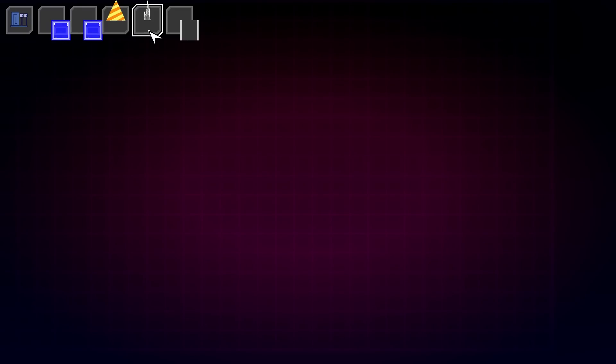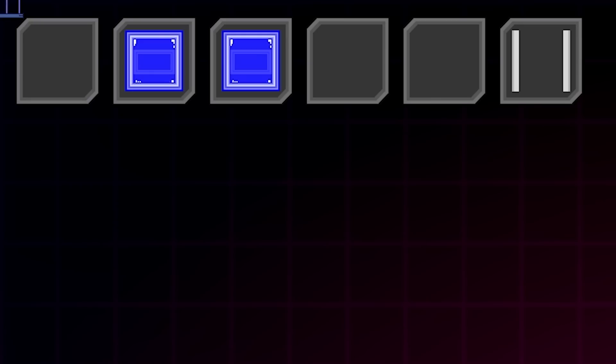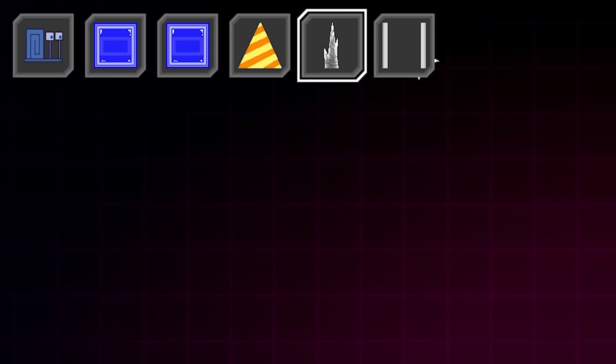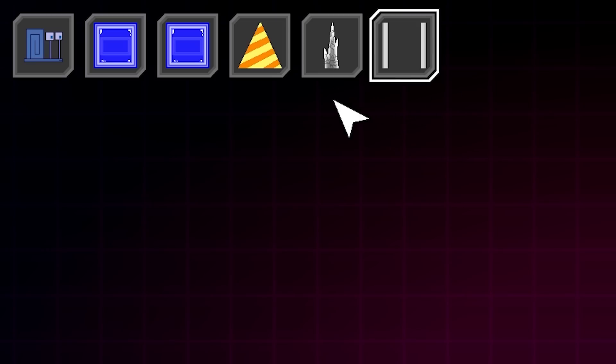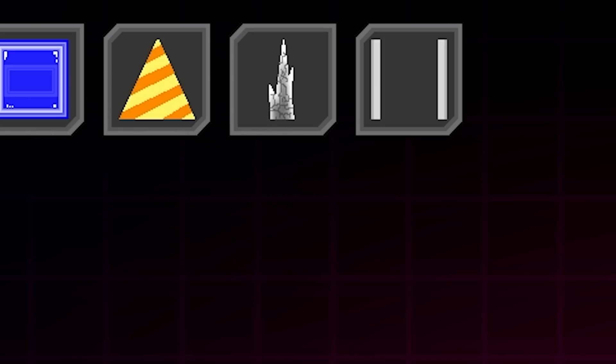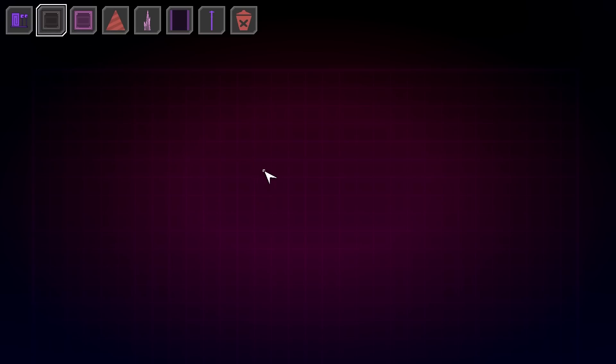The pivot points were all messed up — every object had a pivot point somewhere else. The cursor was ending up behind the UI for no apparent reason. Eventually I got it all sorted out and it finally looks the way it's supposed to.